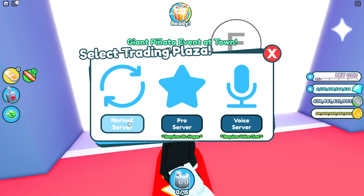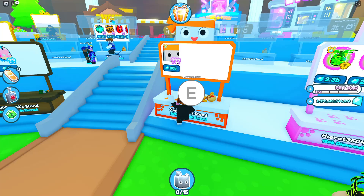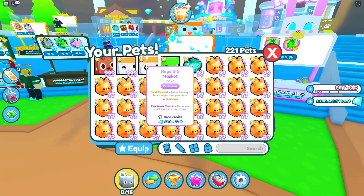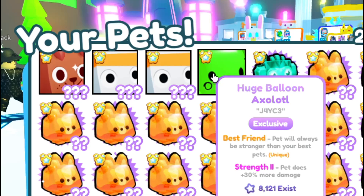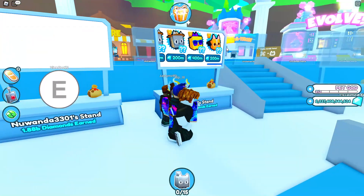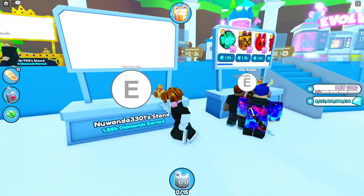We have to go to the trading plaza. We do have over 2 trillion gems, so I'm pretty sure I can buy a whole bunch of huges. Like this one for 80 billion gems — we'll buy this huge big mascot. Now I've got 2 huge big mascots. I want to be sure to get 7 more huge pets so we can go to the huge trading plaza. We'll start with a huge knife of Pegasus for 63 billion gems. There are exclusive pets like the scary corgi and crown ducky, but they're not huges.